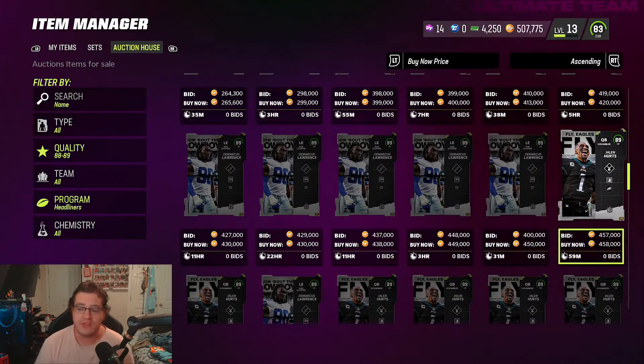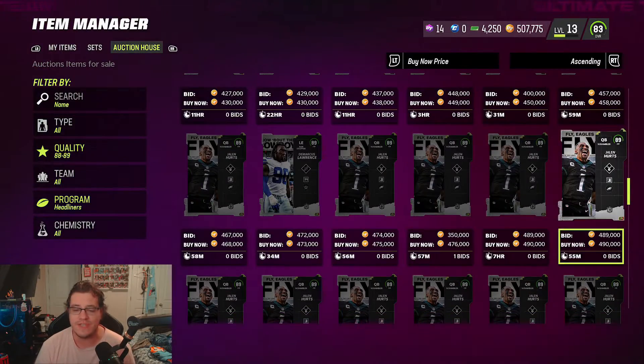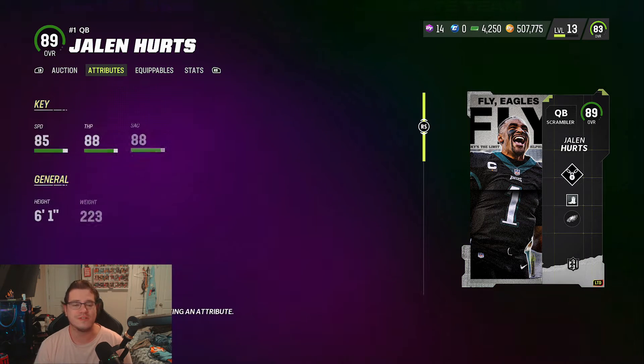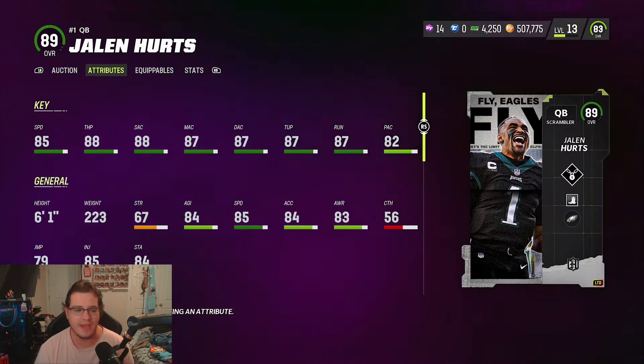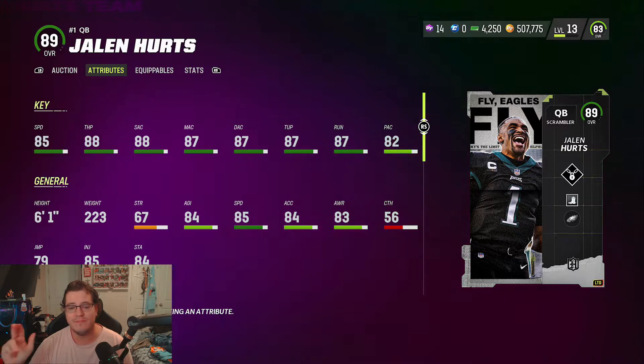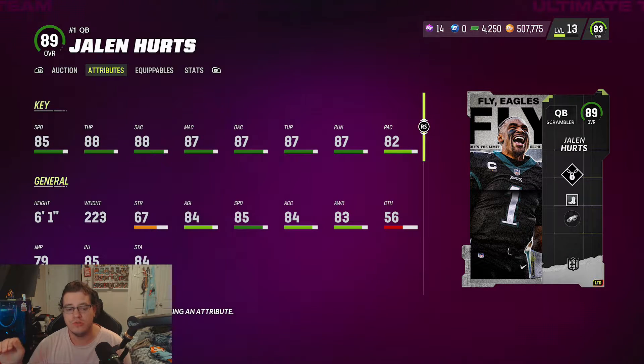Would I pick him up for 400k right now? I'm working with a limited budget. Jalen Hurts is going for 458,000 coins. Let's look at his stats: 85 speed, 88 throw power, 88 short accuracy, 87 medium, 87 deep, 87 throw under pressure, 87 throw on the run, and 82 play action are the main stats to look at.